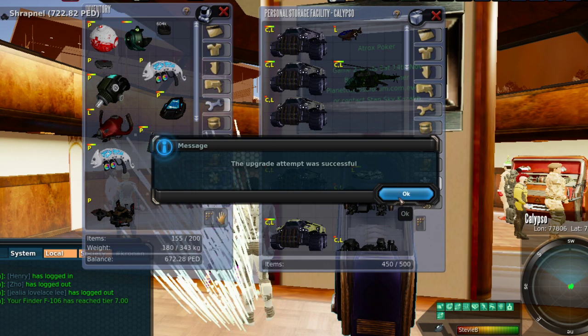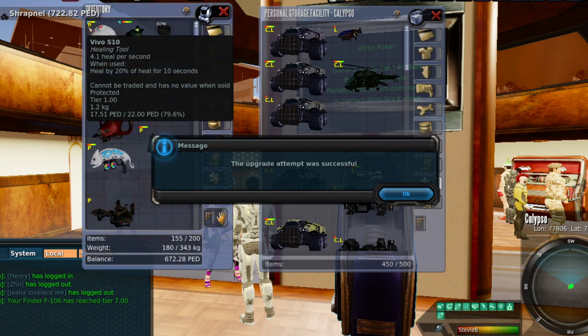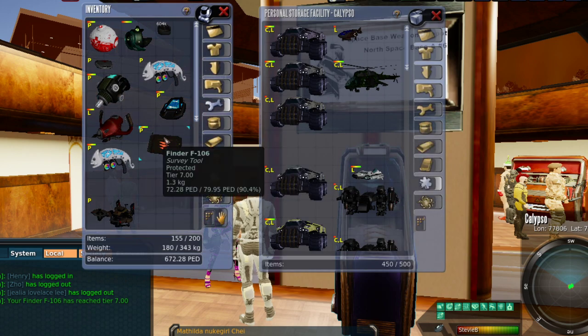Bam! Upgrade successful. The F-106 has reached tier 7. Shrapnel received 722.82 ped. So 90% of the TT value is 722 ped TT, meaning it was actually closer to about 790 ped TT to upgrade it — just that one tier. Absolutely stupendous.